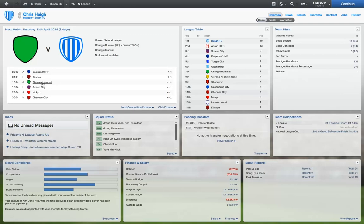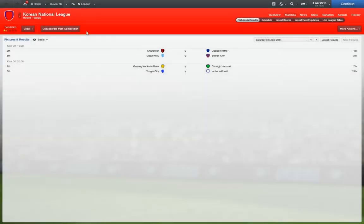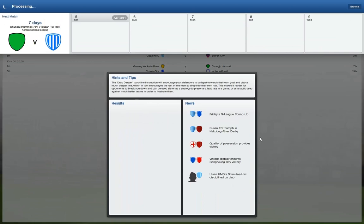We're going to move on to the game against Chungju Hummel, which is in eight days' time. People will probably know that I got a new graphics card — a one gig memory graphics card — and it may actually make my 3D a little bit better. We'll see what happens about that.